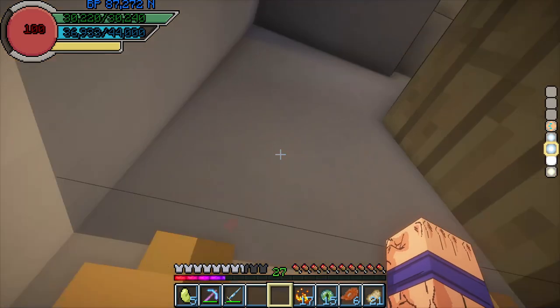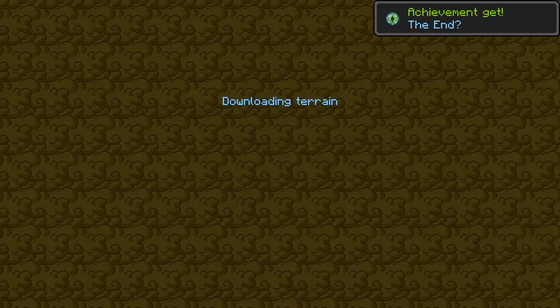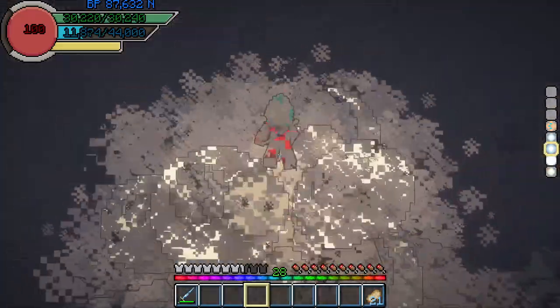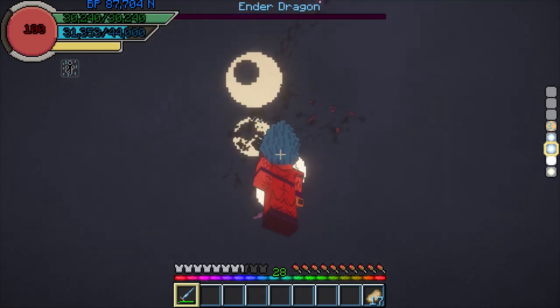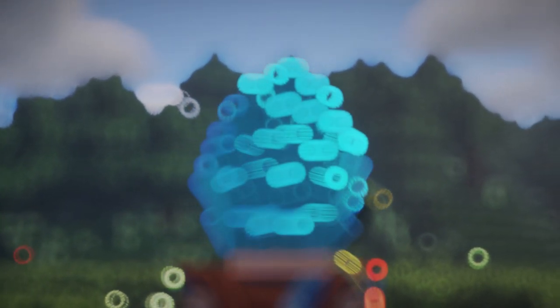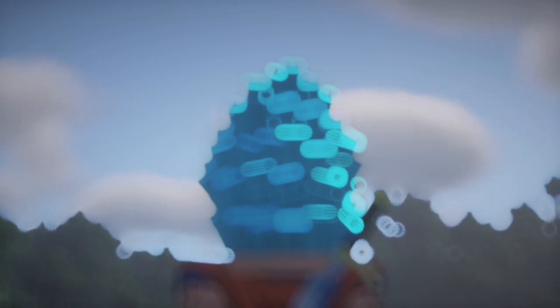But that was not it, as you may have guessed. I grabbed my ender eyes and searched for the stronghold — found it in the portal room very quickly — and entered the End, where I was greeted by Minecraft's end boss, the Ender Dragon. I destroyed the crystals and killed him, one shot of course. And with that, not only Dragon Ball Z but Minecraft as well. That's it for this video. We finally beat Dragon Block C — we reached the most new forms in this video and I'm really happy with it. This video definitely had more content and fights than the last one, so let me know which one you prefer.